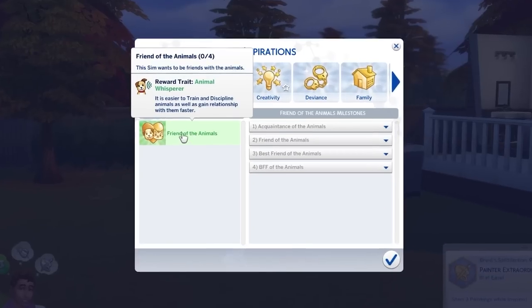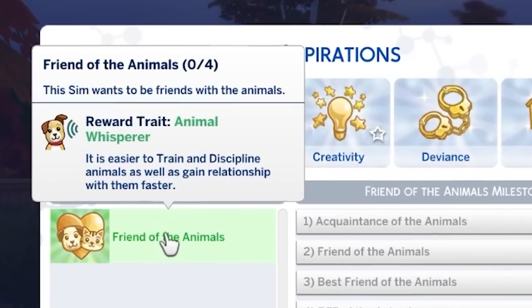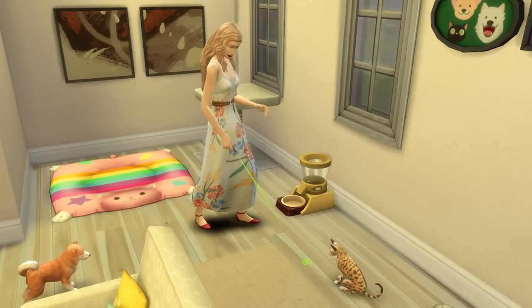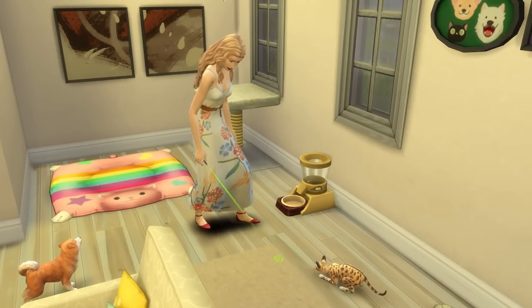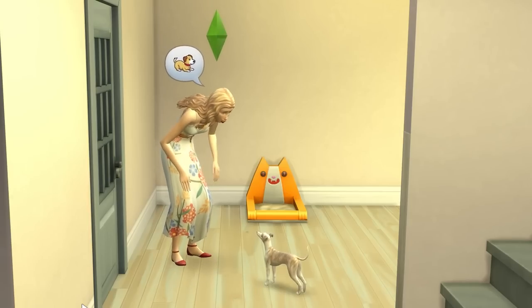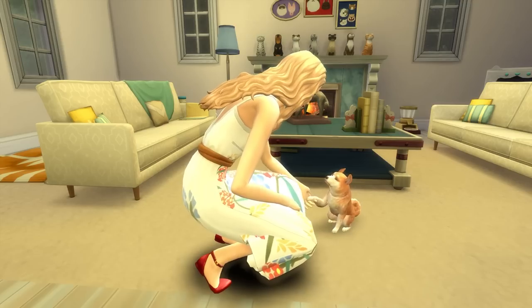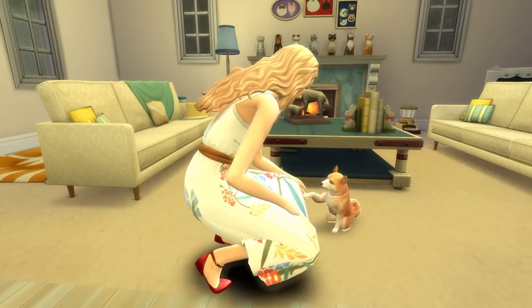Finally, if you're looking to be a dog trainer, I recommend picking up and trying to finish the Friend of the Animals aspiration. Completing this will give your sim the animal whisperer trait, and this makes it easier to train and discipline animals, as well as gain relationships with them. So really, it helps in every single way.